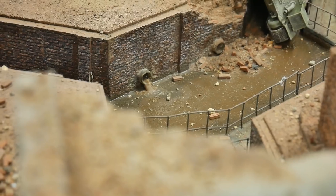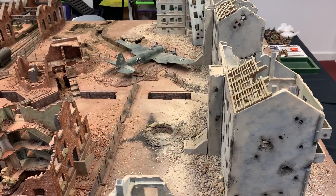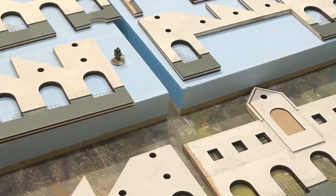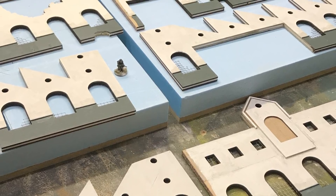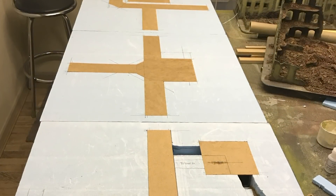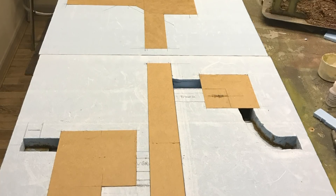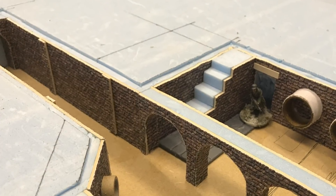It's an MDF base of 12mm MDF covered with 50mm blue styrofoam, glued on. Before it's glued on, all of the sewers were drawn and cut out with a jigsaw — that's why they look so straight and neat. It's cut out pre-glue, not cut out afterwards.